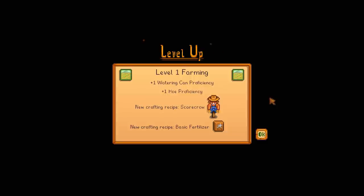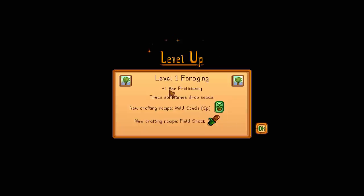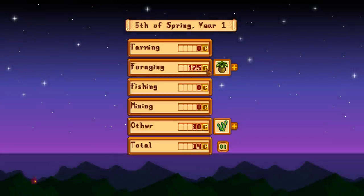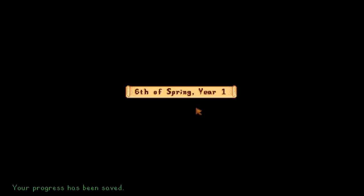Hey guys, Wells Knight here, and welcome back to another episode of Stardew Valley. Looks like yesterday we leveled up our farming, so we can now craft the scarecrow and basic fertilizer. We also leveled up foraging, so our axe is better, trees sometimes drop seeds, we can now craft wild seeds and a field snack. We got 125 gold for the wild turnip and 30 for the algae, and it's now the sixth of spring.